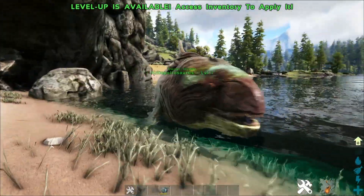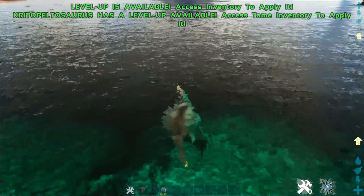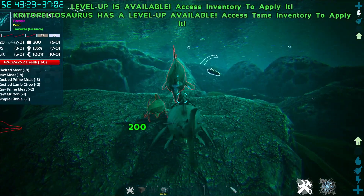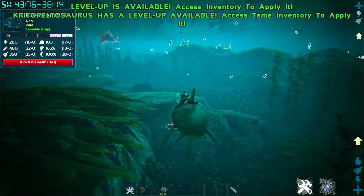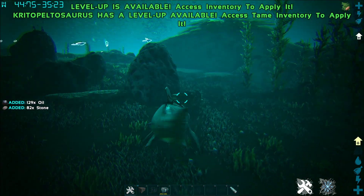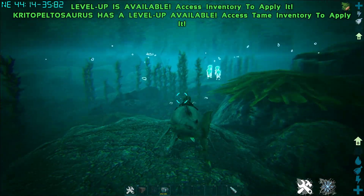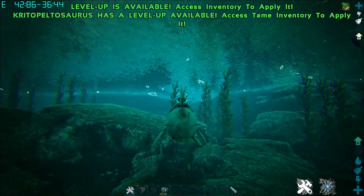First up is the Critopeltosaurus, which is a hybrid between the Duncleosteus and the Icteosaurus. It can swim pretty decently fast. Its left-click attack is a bite attack that deals quite significant damage. Its right-click is a harvesting bite — for example, on this oil vein here. According to the website, it harvests more than a Duncleosteus does. So basically, you can get a better version of a Duncleosteus without going through the trouble of trying to tame a Duncleosteus in the first place.